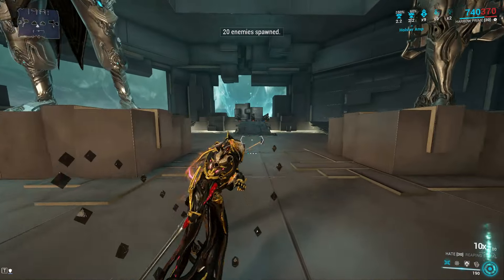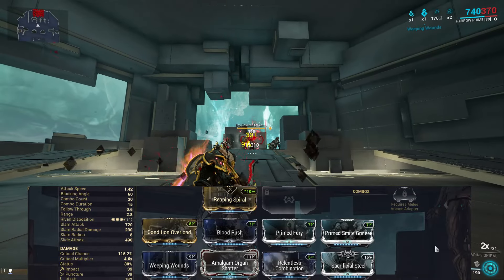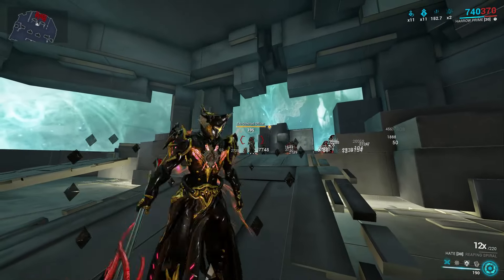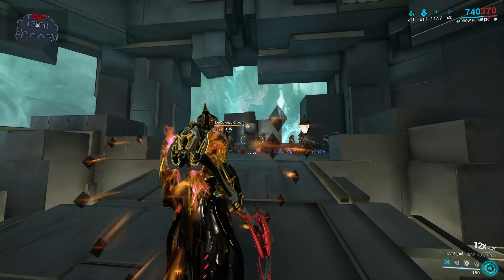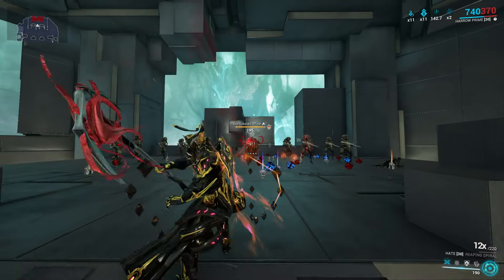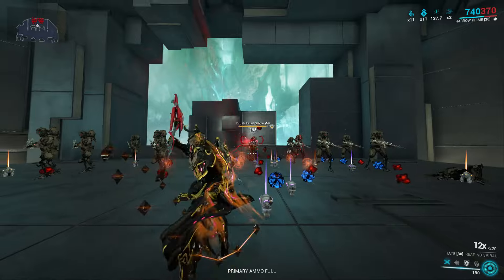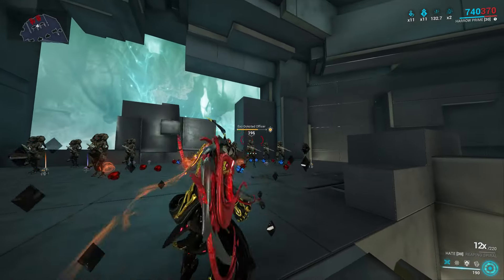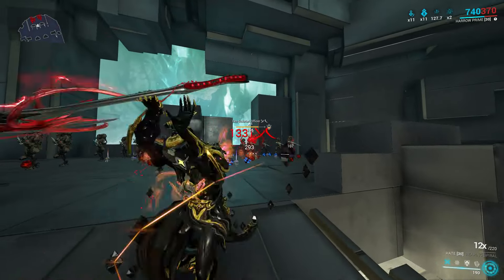Hate Incarnon is probably one of the most unique melee weapons in the game because it becomes kind of a long-ranged weapon when you get into its incarnon form. The neutral and forward combos are gonna throw Spectral Blades that deal a lot of damage, especially if you build around the combo. This thing is just gonna melt everything — it's really crazy. And you can even keep your combo counter if you use Rhythmus Combination. Great weapon for sure.